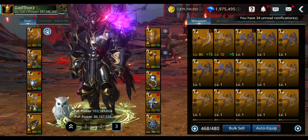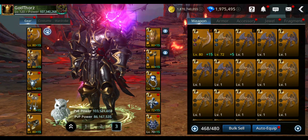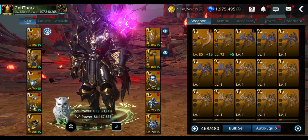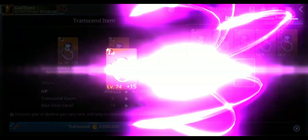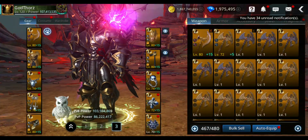Let's go to our gear. As you remember, I managed to get maybe around 110 million last time with the buffs — now it's 107 without buffs. But there are other ways to increase power. I'm first gonna transcend some more accessories, no problem, because I have enough legendary gear to spare. I'll also show some other tricks to increase your power.